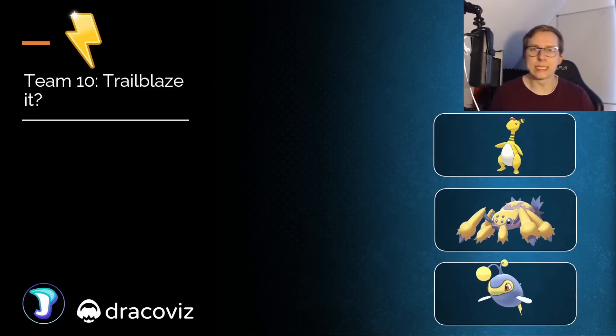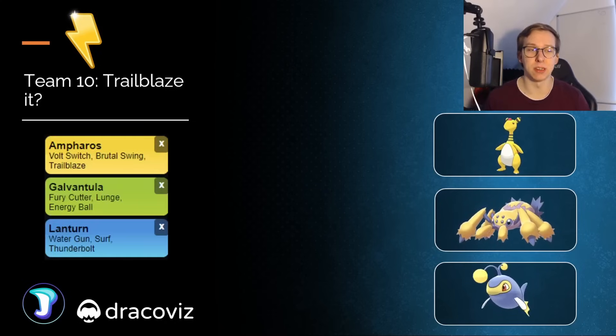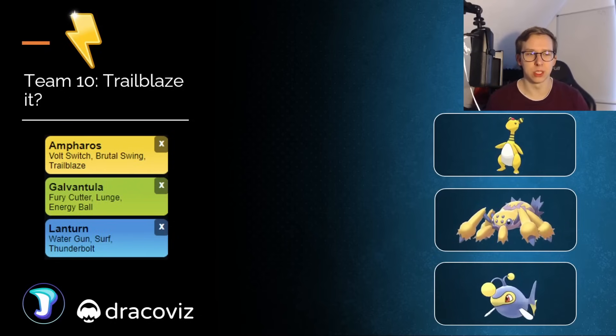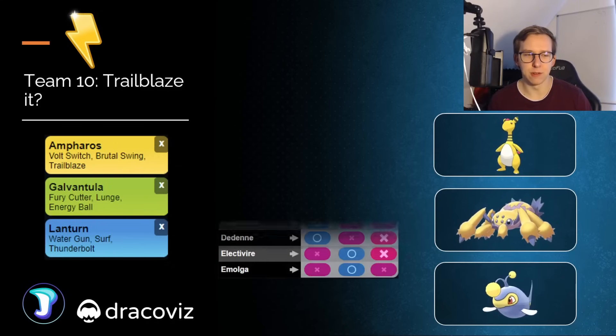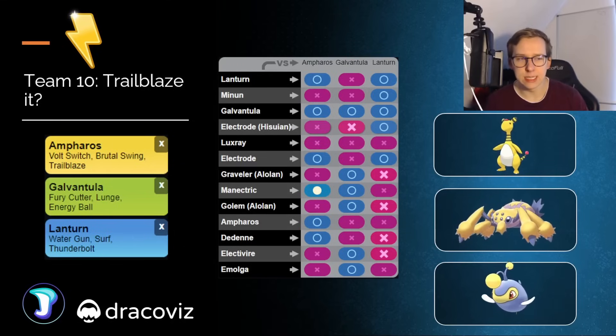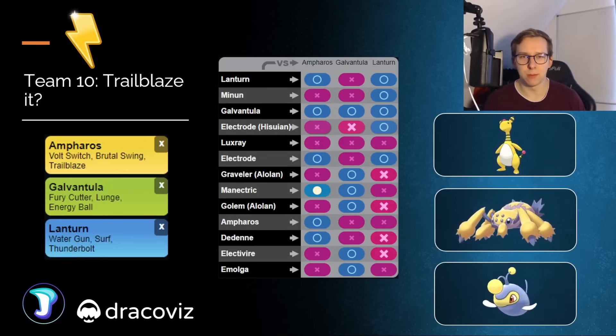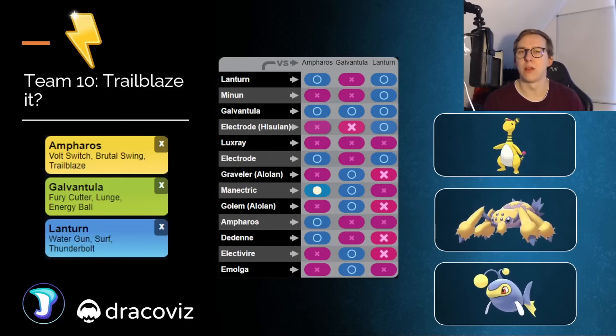And team number ten — and speaking of Electric Cup, my PC just died, so now I can at least take a look at the final team for today, which is going to be around Ampharos, which has access to Trailblaze. This kind of functions similar to Minun, which also has access to a Grass-type move for coverage against Lantern, so that's kind of nice. Otherwise, you have Galvantula as well as Lantern in the back. You kind of want to stay in with your Ampharos and try to align your Pokémon in the back, because Galvantula plus Lantern is a really good core, and Ampharos is very neutral against everything in the current meta. So I feel like this team should work out fairly well.